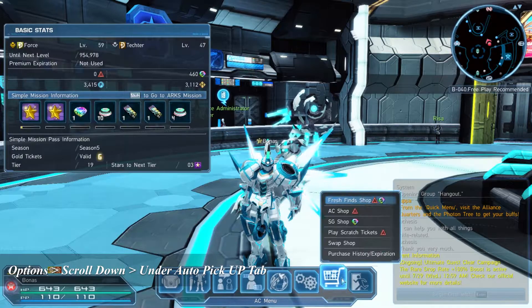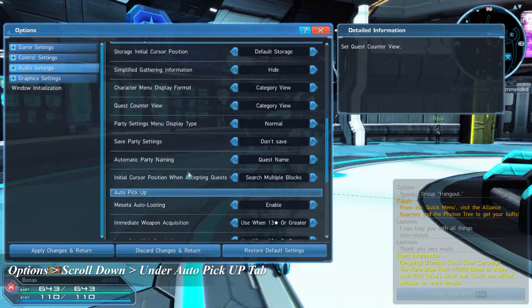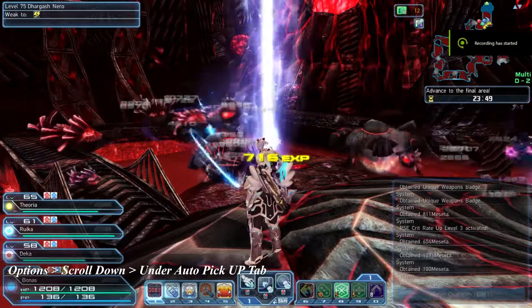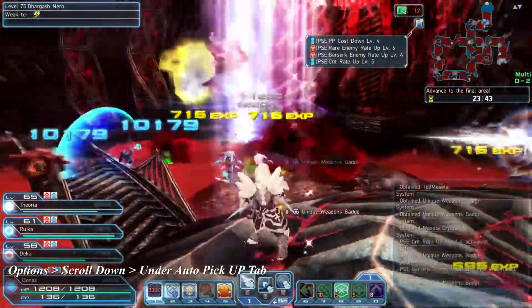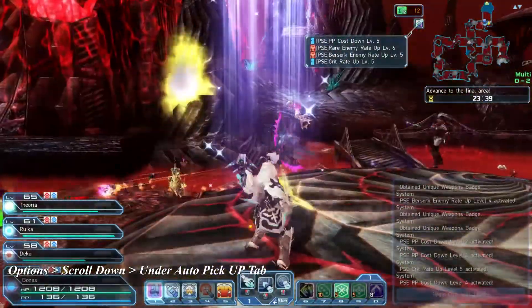As soon as you login to your new account, the first thing I recommend you do is enable auto loot settings — this makes your gameplay much easier. Once you enable these settings, whenever a badge or grinder drops on your map, they will automatically go into your inventory. It will save you the hassle of going around and picking them up, especially during urgent quests.